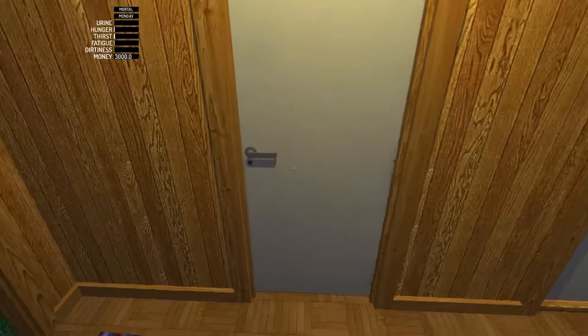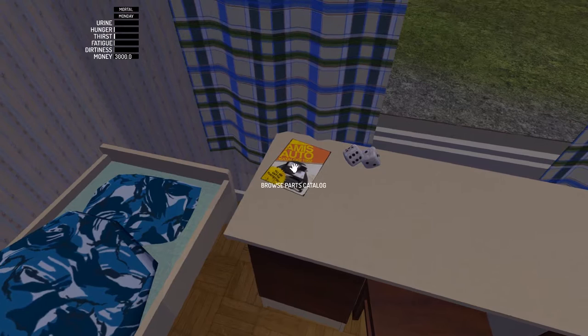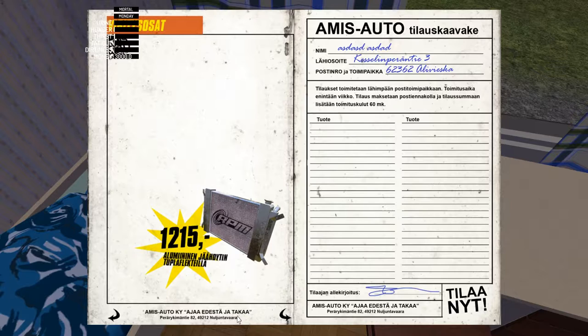So when you start the game, you start about right here. Straight ahead is your room where you have the ability to go to sleep on this bed. There is also the magazine, which allows you to purchase all the different parts for your car.